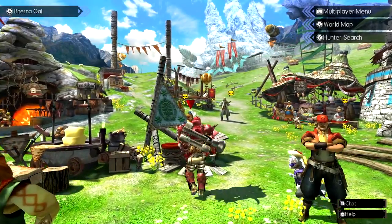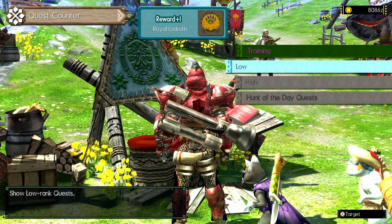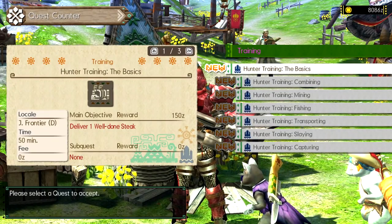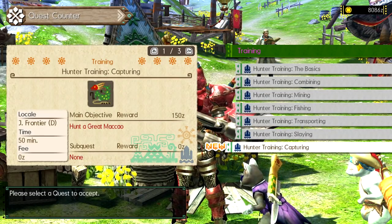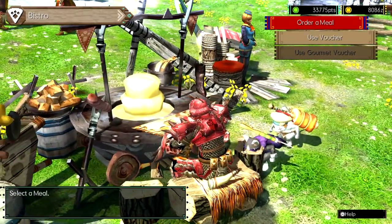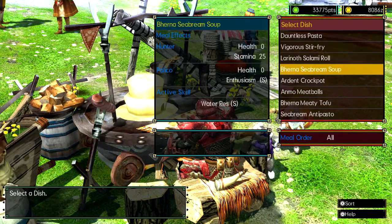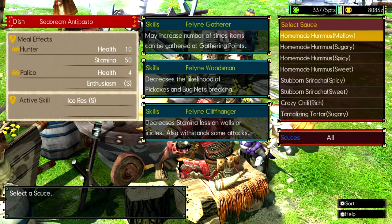Tutorials do exist — you might not have seen them, but you can see on screen where they're hidden in the quest menu. I had no idea these were in there until reading our Nintendo Life review, so please do the tutorials if you haven't played the game before. Every time you go on a hunt, always eat a meal. They only cost 50 zenny each, which is a pittance, and they boost your stamina, your health, and can give you special abilities that help even in gathering quests. Eat a meal because you never know when you're going to get a Great Maccao in your face.